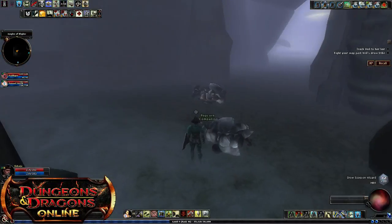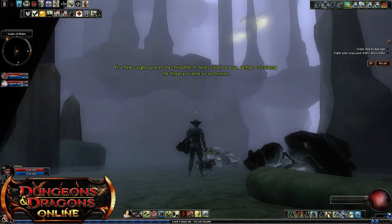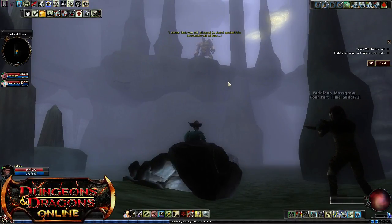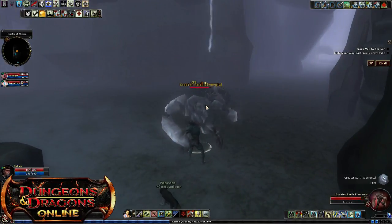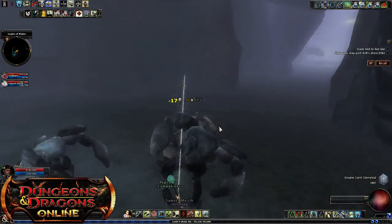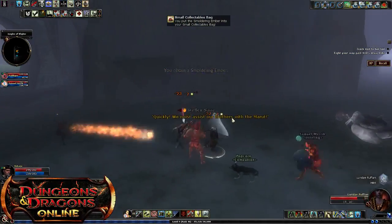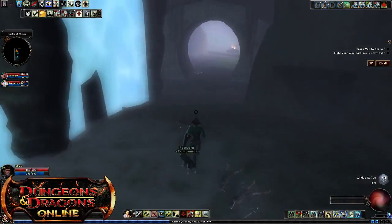You don't want to linger here too long unless you can range those guys up top. There's another rest shrine here to be aware of. My companion has ranged attack — I don't. You can see the piles of rocks here for the earth elementals. The Marut was up here doing a little speech. Once his speech is done, that's when these earth elementals will wake up. There he comes. Once he's done his little talk to us, that's when these guys will wake up, and the door over there will open and some Drow will come out.